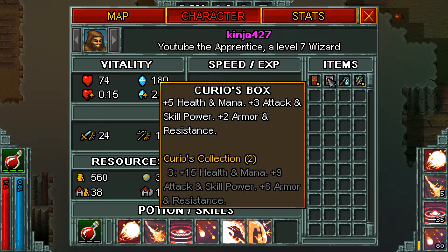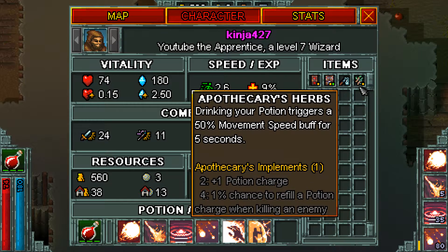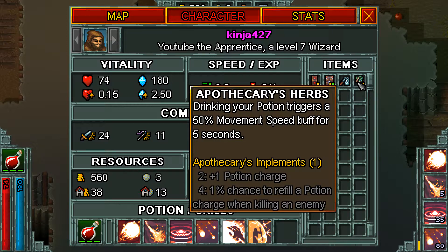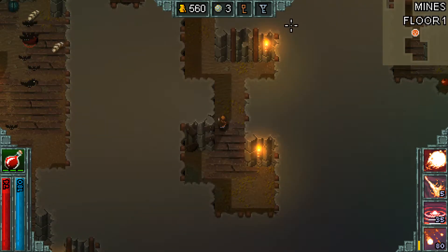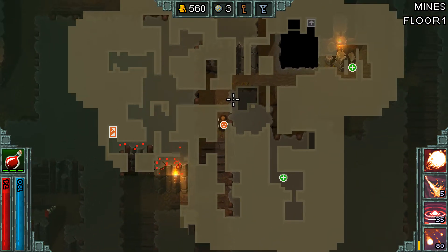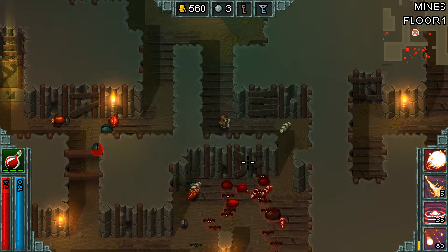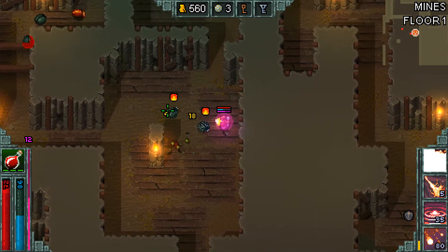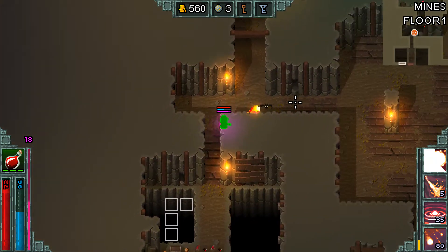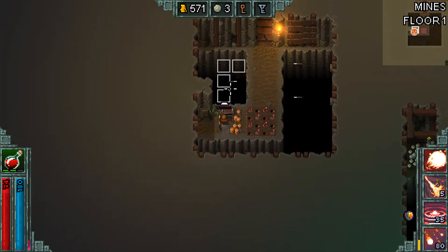I'm not sure if I showed what Curio's case does, but it's essentially a better version of Curio's box. The apothecary's herbs essentially let you drink your potion and then move faster. Over here on the items I can see that I've got three common and one uncommon item, so hopefully I can get a blue rare item. The lethal traps are also in effect here, and I triggered that because I was stupid.